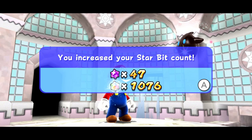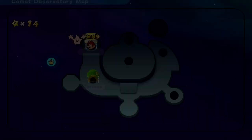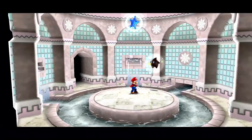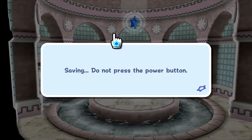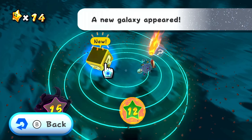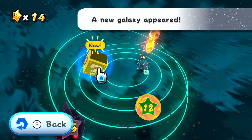Getting more star bits to our account, and a hungry Luma has appeared — excellent, and that's right outside the fountain. We'll save our game for now. Saving our progress — and the game has been saved. So let's hop right back up there and see what else we can get done. That is technically not the Space Junk Galaxy completed, but a new one has appeared over there. Maybe we'll try the speedy comet that's in orbit — this has been curious, so we'll try this out really quickly.